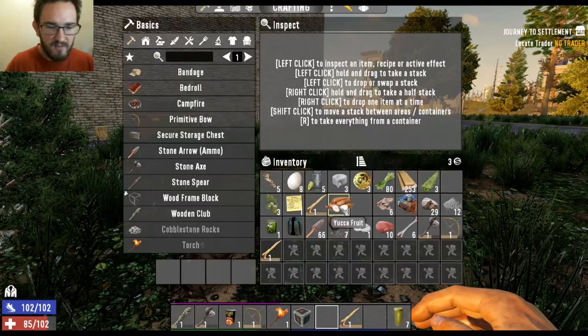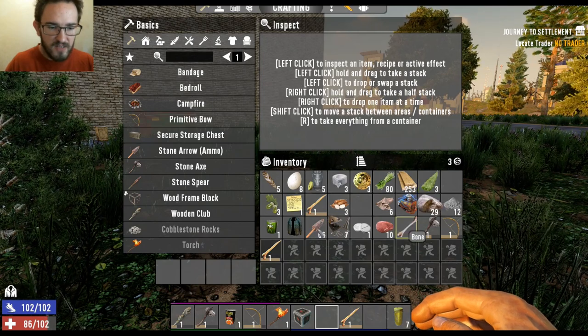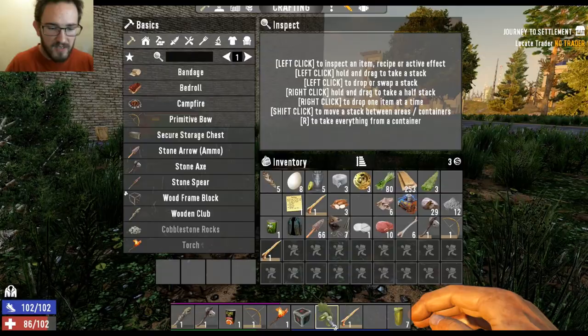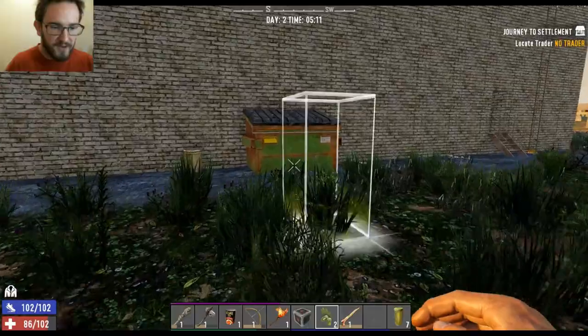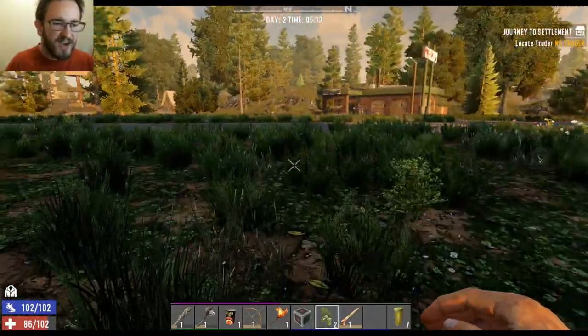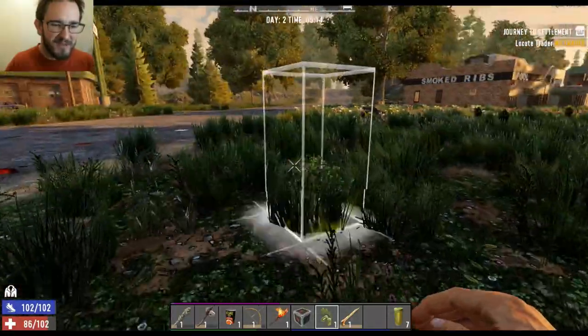And what's this one? Yucca fruit. Okay, that's important. Aloe leaf juice. Cement. I've got so many things. Oak seed is good. I'll plant an oak. There you go. I'll call you Professor Oak. Oh my gosh. That's actually pretty cool. I gotta make a base now with an oak in the center of it and call him Professor Oak.